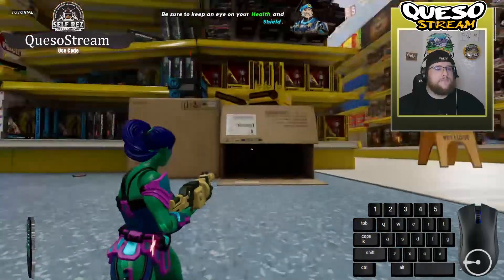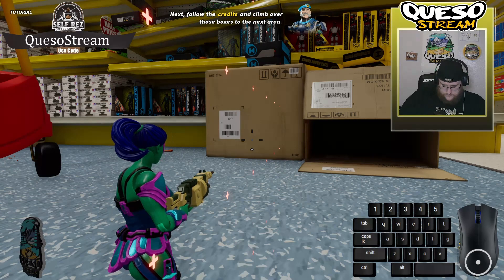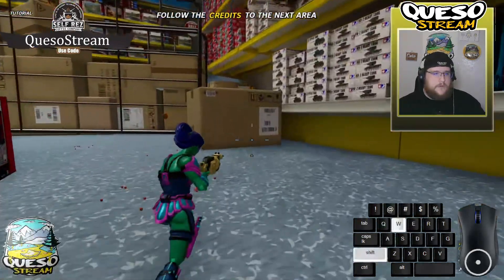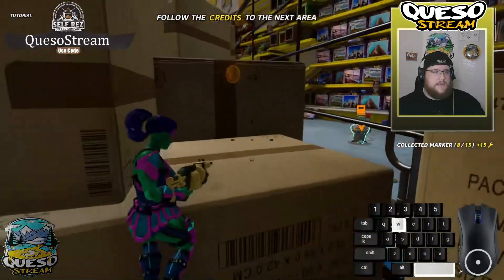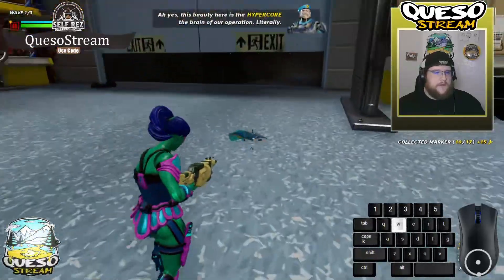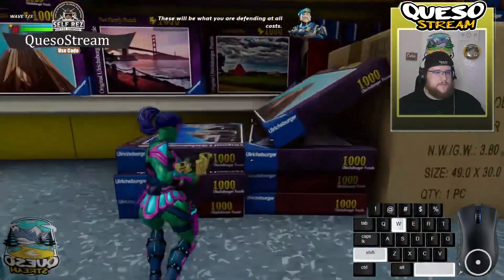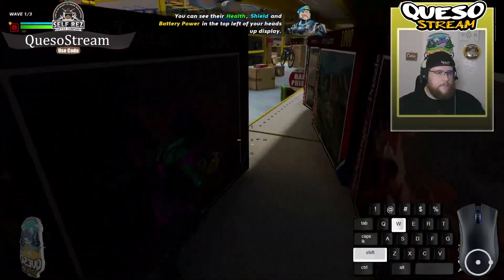If you do come up against a real threat though, be sure to keep an eye on your health and shield — these are also shown in the bottom right of the heads-up display. Next, follow the credits and climb over those boxes to the next area. You can see your health, shield, and battery power in the top left of your heads-up display.